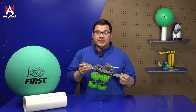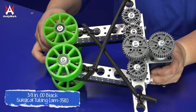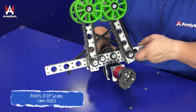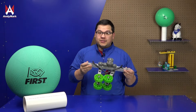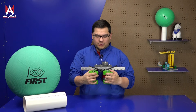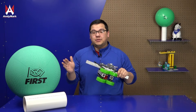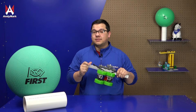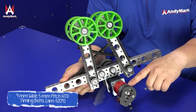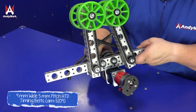This is an example of a roller-based claw. It features three-inch compliant wheels, some elastic tubing, and a set of gears to change direction so that one side spins opposite to the other. This allows you to get a game piece between the rollers and expand to contort to the game piece, while the elastic maintains pressure so that when you turn the rollers off the game piece is held firmly.